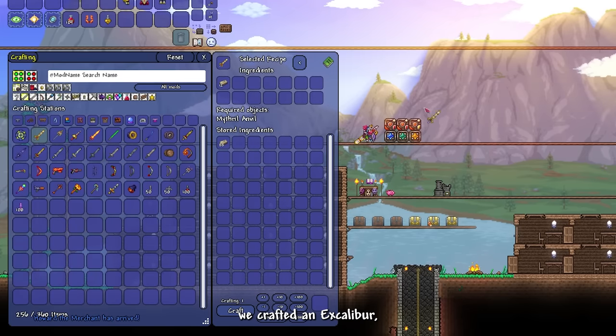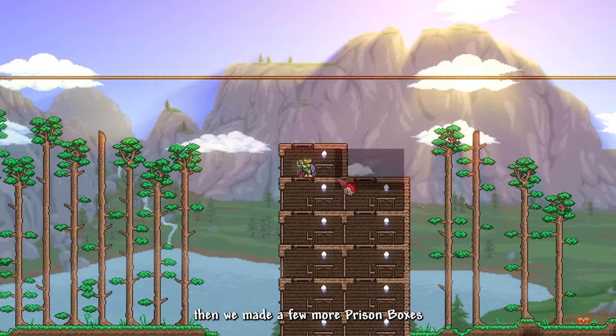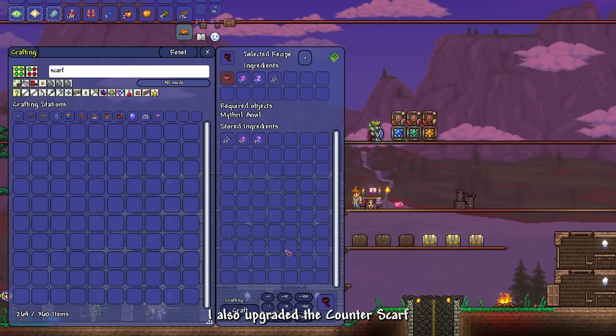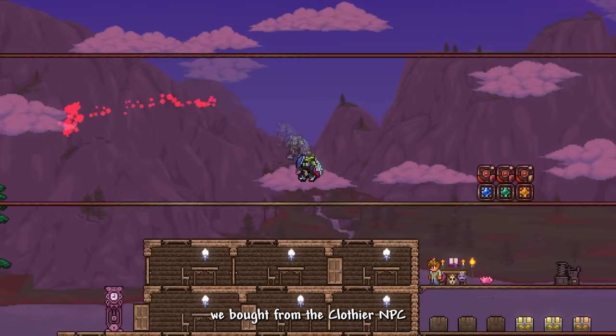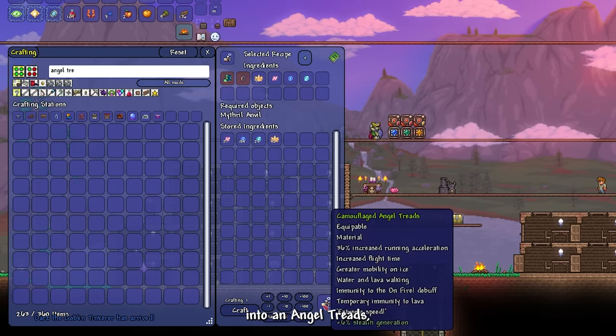Using the hallowed bars, we crafted an Excalibur and a full set of hallowed armor, then made more Prison Boxes. I upgraded the counter scarf from the Clothier NPC into an Evasion Scarf, and upgraded our boots into Angel Threads.